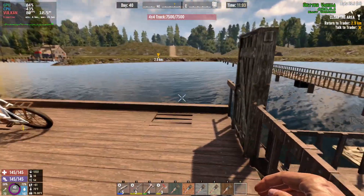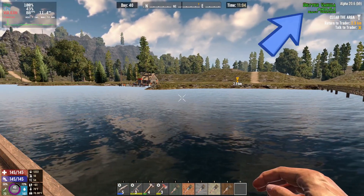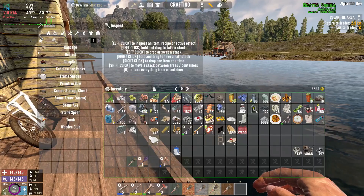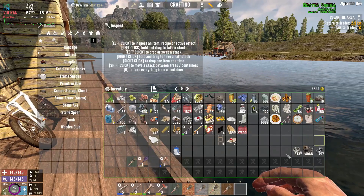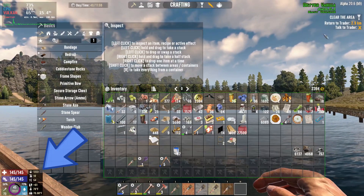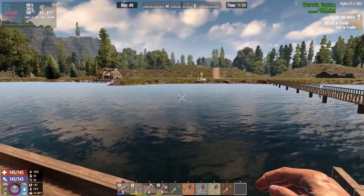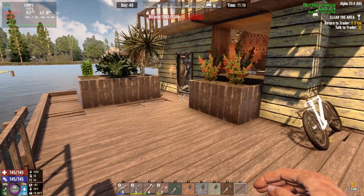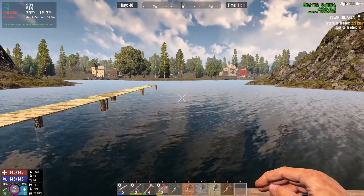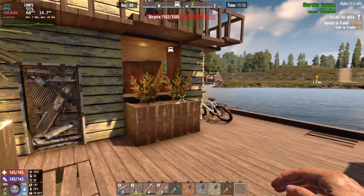We've got some mods here - Better Vanilla a20.6.1, easy version. It's one of those mods that makes a bunch of changes including to your inventory, making it bigger. It also makes the whole game way way harder, but the easy version is basically just vanilla difficulty, so we get the benefits of the mod without fighting super strong zombies right out of the gate.